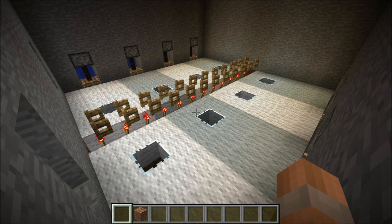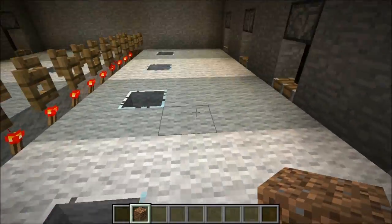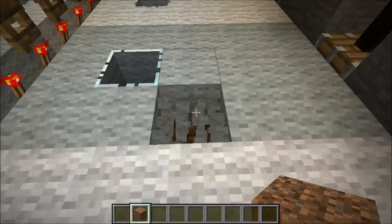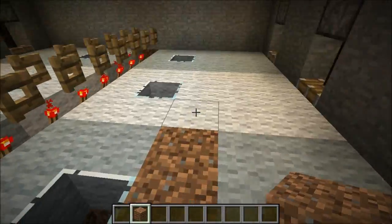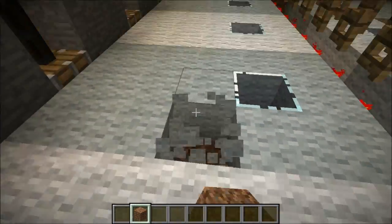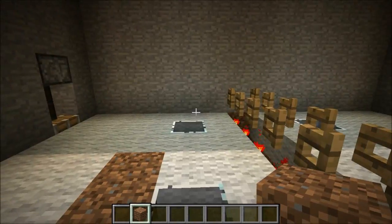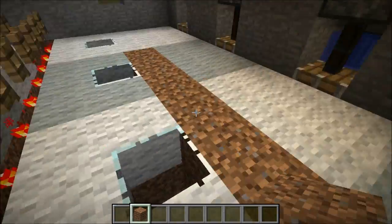The last thing we need to do is make sure that we have dirt in place for the saplings to grow on. This row of blocks here is where you need to place three blocks of dirt on each of your segments, and that is on both sides. But for the first and last segment you need to place just one block of dirt.